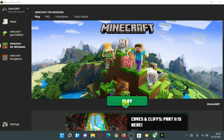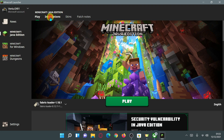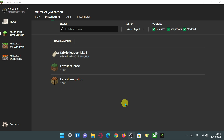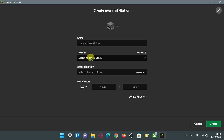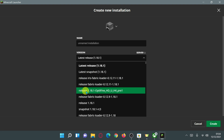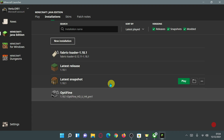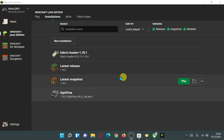If you were using the old Minecraft launcher, it would give a message saying 'incompatible with this launcher.' Now, clicking into Minecraft Java Edition and going to the Installations section, you can see it has remembered that I installed Fabric Loader previously and brought it into the new launcher. If you've installed OptiFine, Iris Shaders, Forge, or Fabric, you can bring those back by clicking 'New Installation' and choosing from the dropdown.